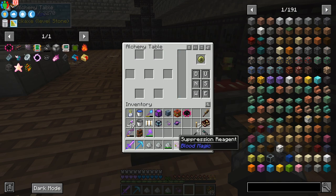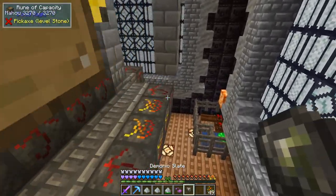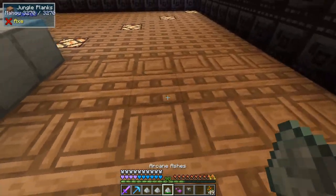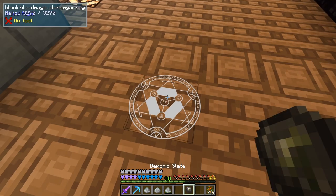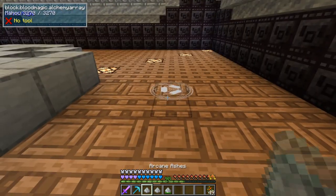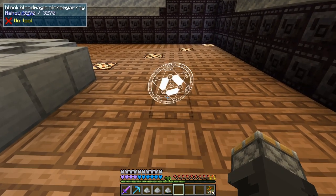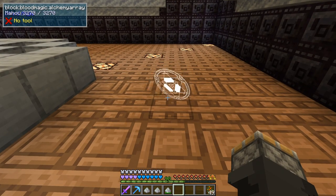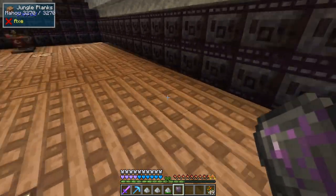Boom. Now we need one of these slates — a demonic slate. Take arcane ashes, pop them down. Suppression reagent, pop that in there. Hit it with the demonic slate. I don't know what happens here, hopefully it's just a thing. Again, it looks pretty cool. Boom. We finally got the sigil of suppression.